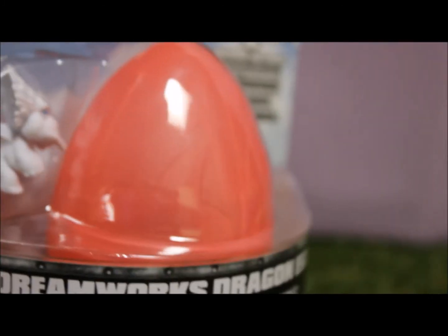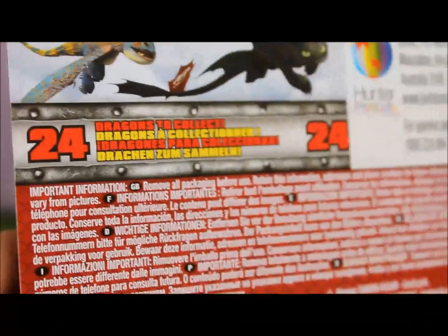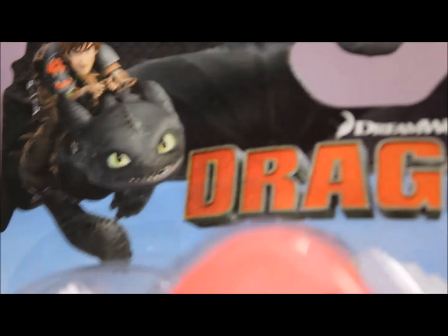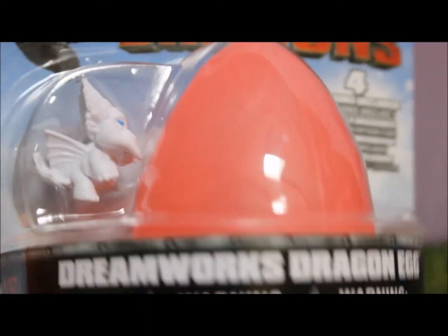One of them you can see and then three come in the egg, so it's dragon surprises which is great. There's over 24 different dragons to collect in this set. They're not all different dragons so you can get the same dragon just in different colors and stuff. So that's pretty cool. Hopefully I remember the names of all the dragons — we'll see how we go. Let's open it up.